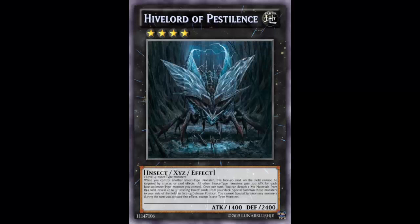Welcome back to Fake Card Friday. We have Lunar's third and final card of the Lunar-thon. This is Hive Lord of Pestilence — an Earth Rank 4 XYZ monster with 1400 attack and 2400 defense, and it's also an insect exceed effect monster.